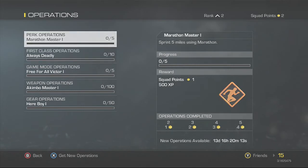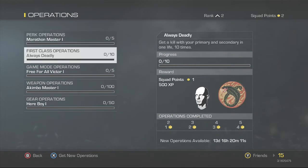Then get 10 kills — get a kill with your primary and a secondary in one life, 10 times. That is fairly simple to do, and that is another 500 XP and a squad point.